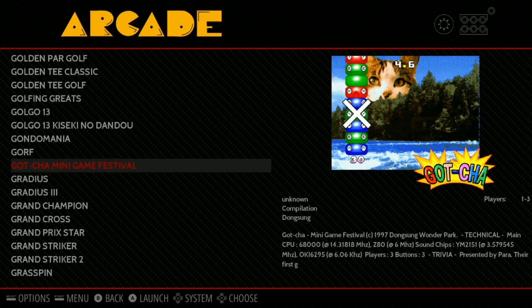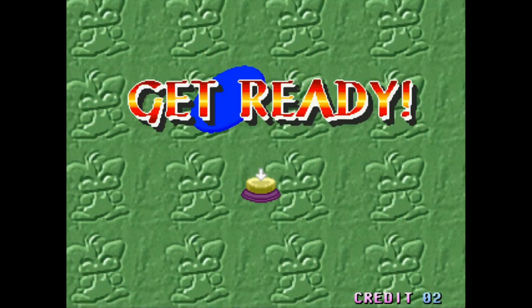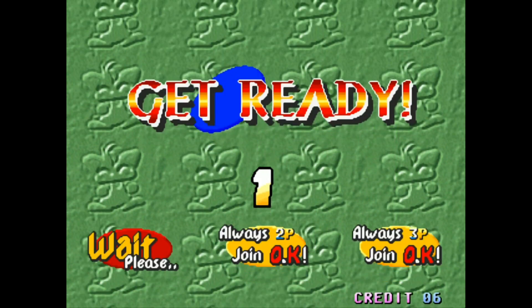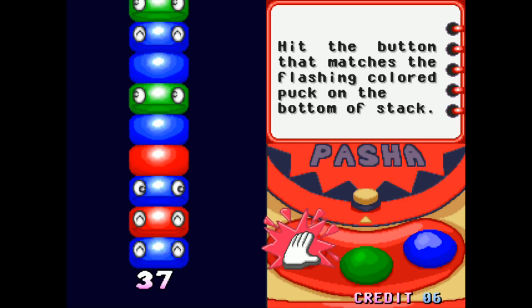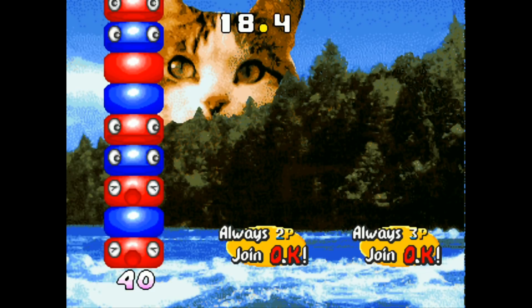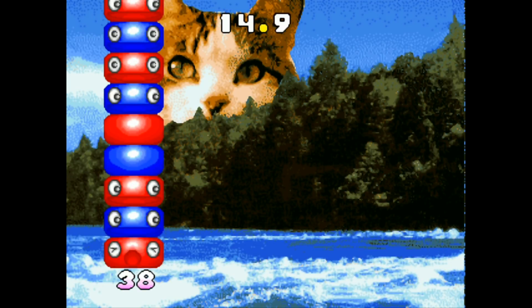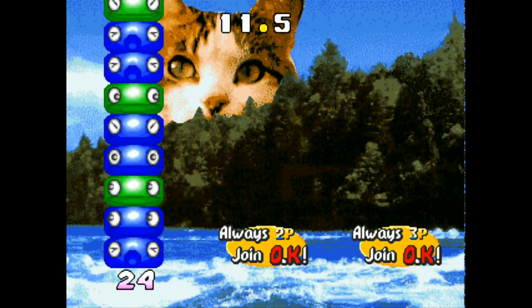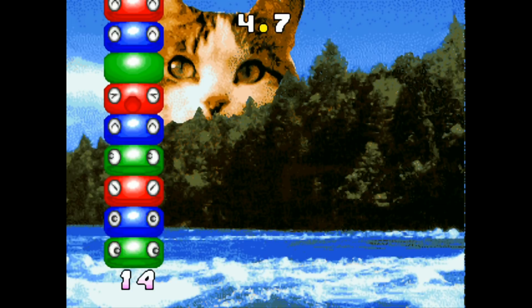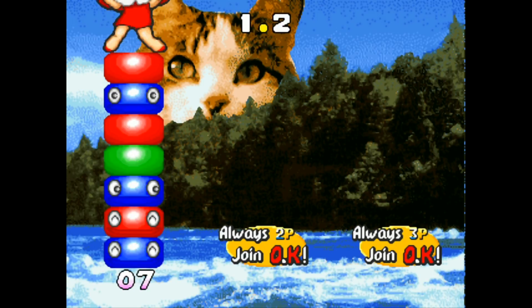Gotcha. Why is there a cat? Normal play - I'm ready, let's do this. Strike. Dolls. How to play: get the color of button that matches the flashing colored puck on the bottom of the stack. I don't have pucks. I can figure this out. I'm doing it, guys. Oh, I almost hit it. The cat won, guys. The cat won that one.